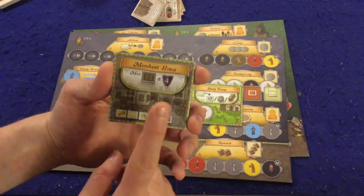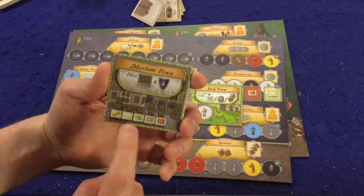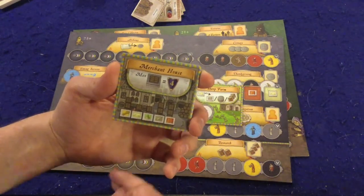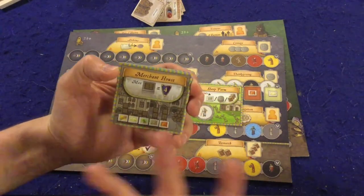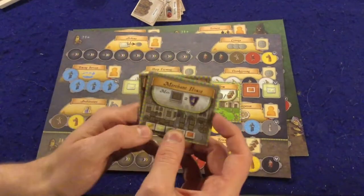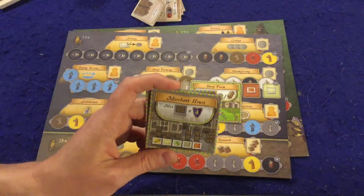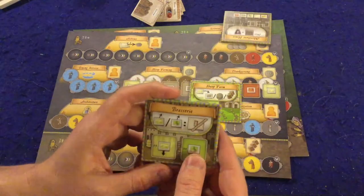If you have the most grain at the end of the game you get four points; if you have the most grain and the most wine you get eight points. So for each material you have the most of at end game you get four bonus points, which adds a strategy of hoarding goods. I actually used it to win once — I got the horse carriage with a technology tile and flew around the board, going two roads and one water per turn picking up tons of goods.